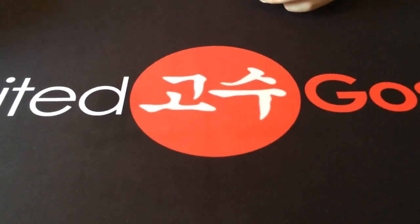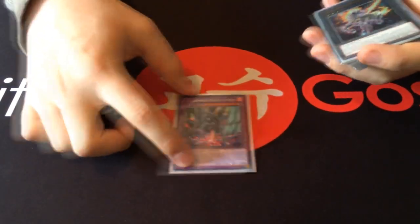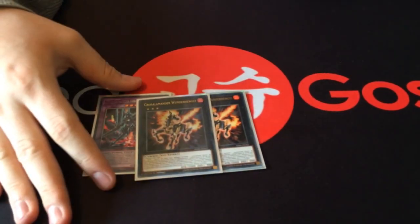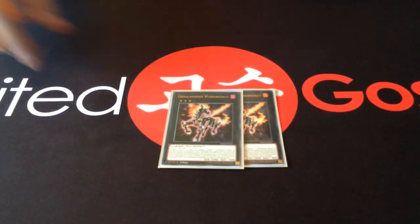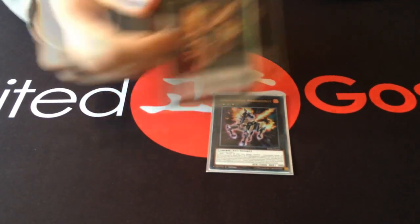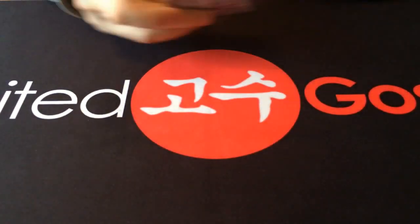Then for the extra deck, I played 1 Violet Chimera — of course for the Fusion of Fire. Then I decided to play 2 Masquerena, because it often came up when I tested in the mirror or something else that the first one gets negated, and I actually needed the second one 3 times. I really needed it, so I was proud I played 2.